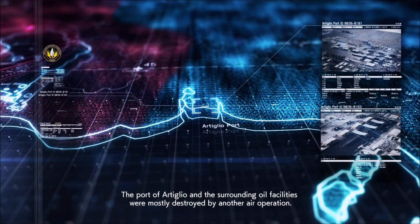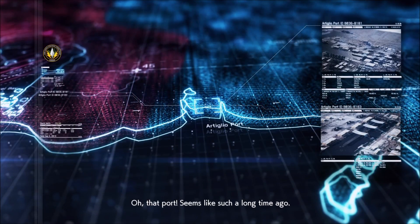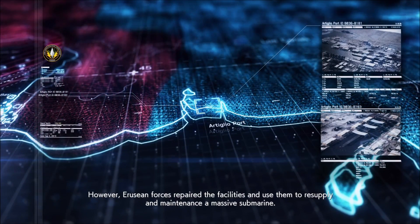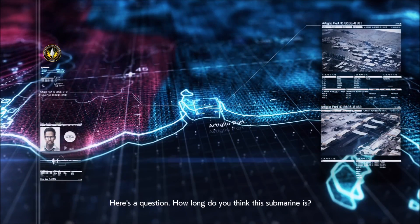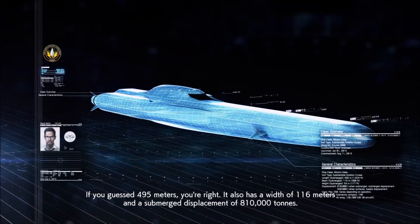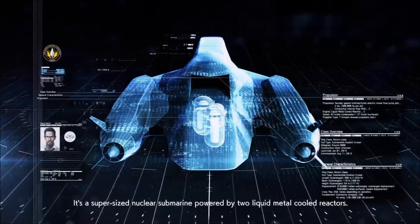The port of Artiglio and the surrounding oil facilities were mostly destroyed by another air operation. Erusion forces repaired the facilities and used them to resupply and maintain a massive submarine. Here's a question — how long do you think this submarine is? If you guessed 195 meters, you're right. It also has a width of 116 meters and a submerged displacement of 810,000 tons.